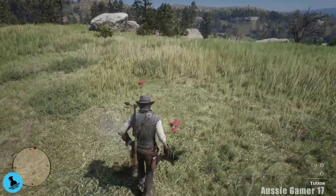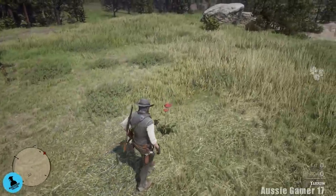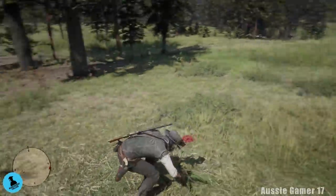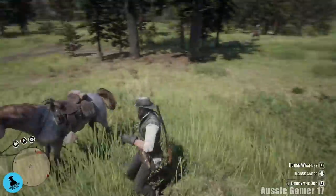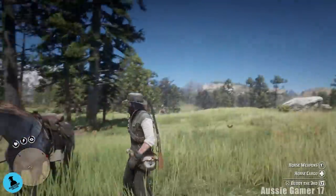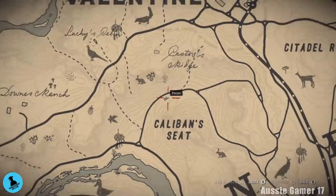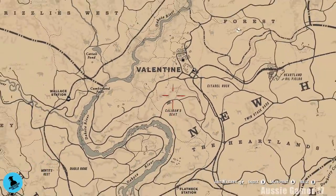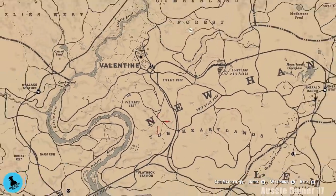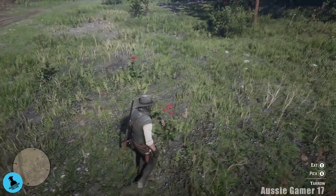While we're doing this, remember to feed your horse and feed John himself periodically throughout this trip. The video is not going to take as long as this really takes because I'm doing a lot of hunting around for these, so make sure you keep fed. Here we have a couple more — we're just north of Caliban's Seat, heading down towards the Heartlands. Now the thing to remember is to look out for the red leaves on these. They are one of the easier ones to spot because of the red flowers that they have.